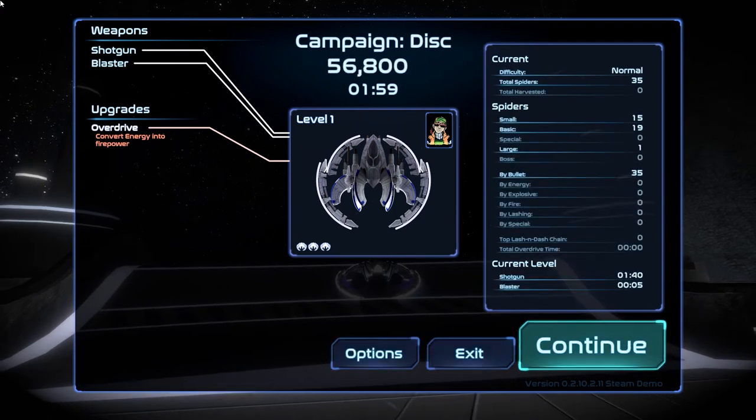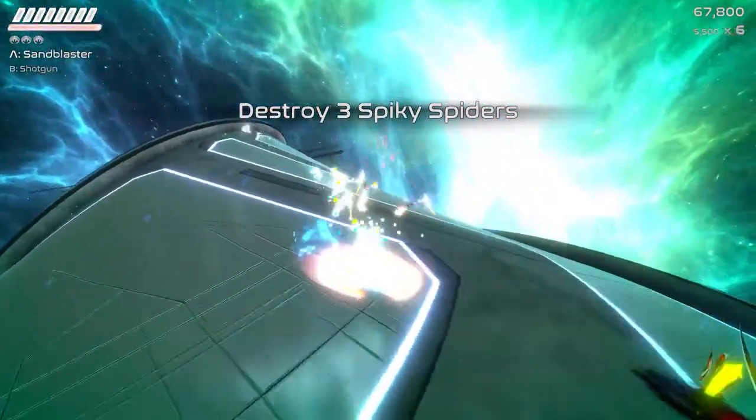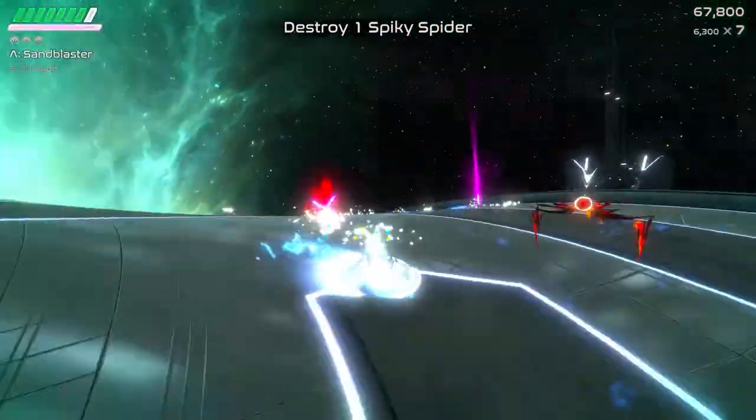One of my favourite parts in Curved Space are the weapons, as they are very colourful, vibrant and unique. Some examples are plasma rifles, jackhammers, whips, shotguns and many more. The weapons felt awesome to me as each of them required a different playstyle against a different enemy.